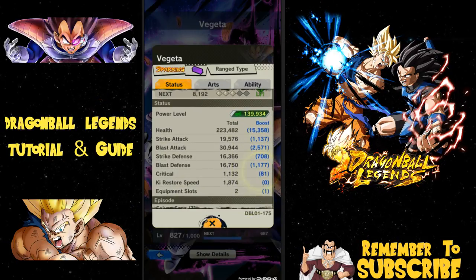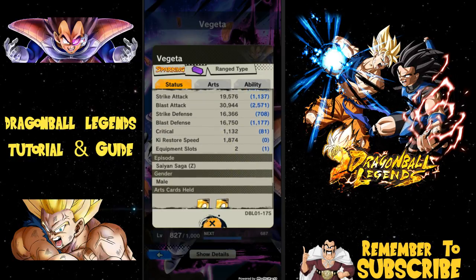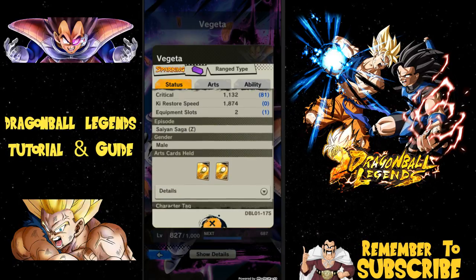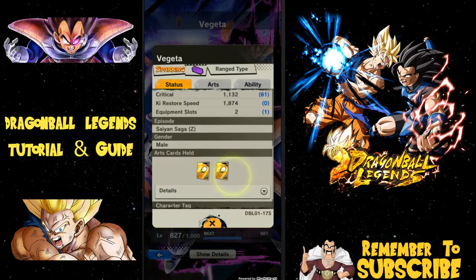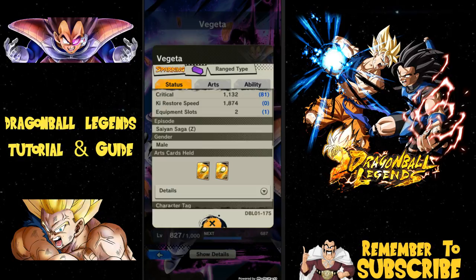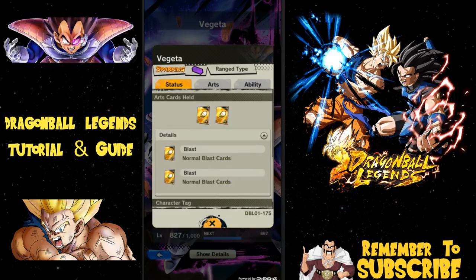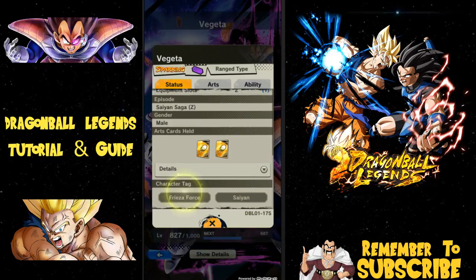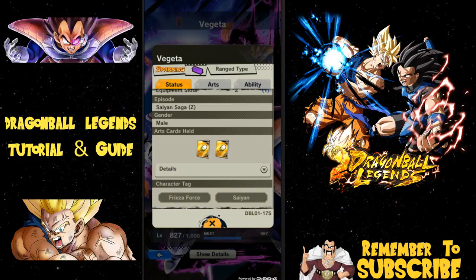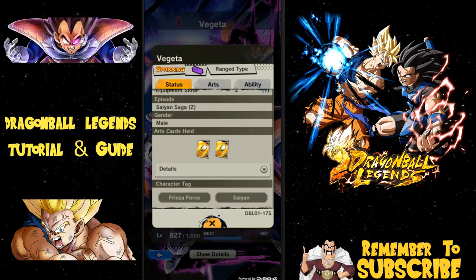It gives you the stats — his health, the boost you've given him, the base stats, how many equipment slots he has, his ki restoration speed, and the episode he's from — the Saiyan Saga Z. He's male, holds two Blast Arts cards. You can look at these to see if you need a special mission — for example, if a mission requires double Melee, bring characters with Melee arts cards, not Blast. You can see his tags: Frieza Force and Saiyan — certain abilities boost specific tags.